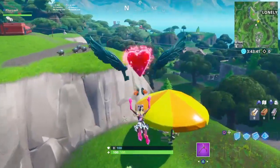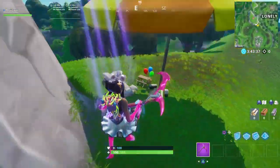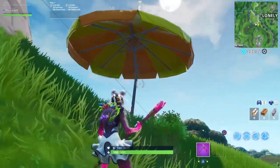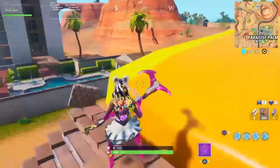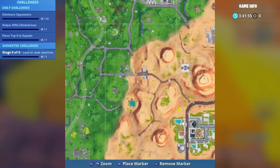As you can see from the gameplay, all you need to do is land on top of it. Once you land on top of it you'll bounce, and then once you hit the floor that will be your challenge completed. So that was the third location right there.